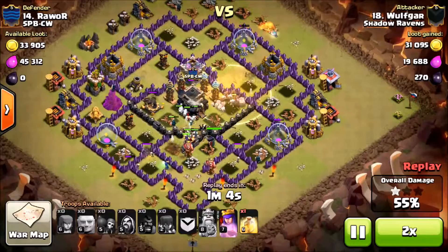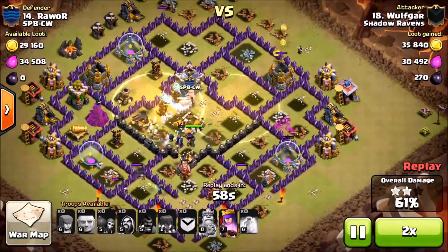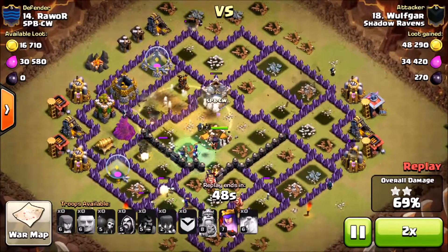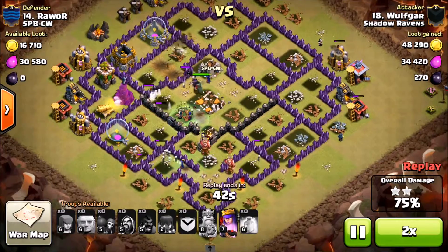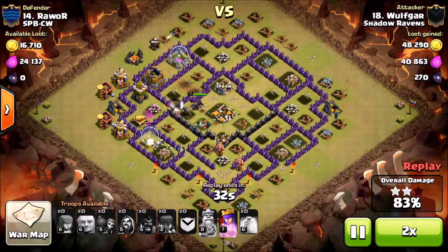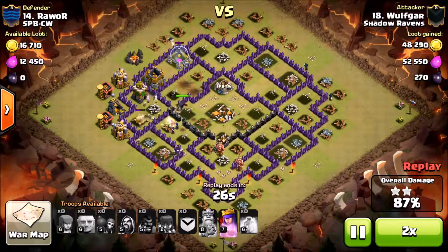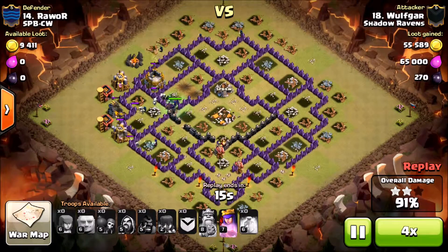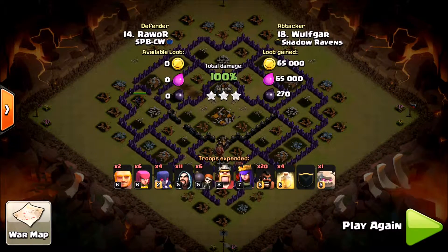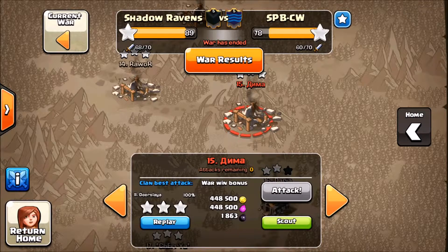He set up a couple hogs so the path wouldn't have to go into those top corridors. You can see there's a double giant bomb there and that pretty much takes out his hogs. He misses the one corridor but gets hit with the other one. You might say this is a fail, but it was enough damage. With only four witches and eleven wizards, he ended up taking the rest of that base out.